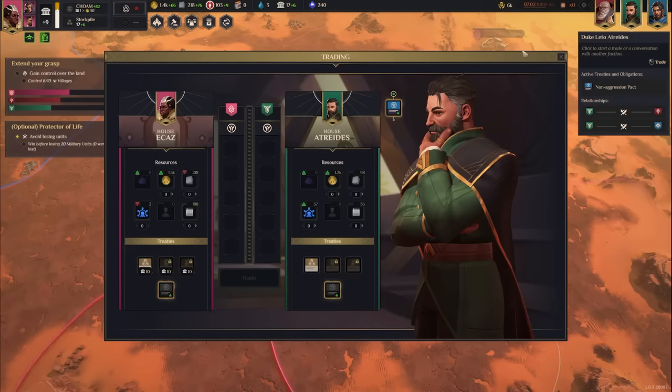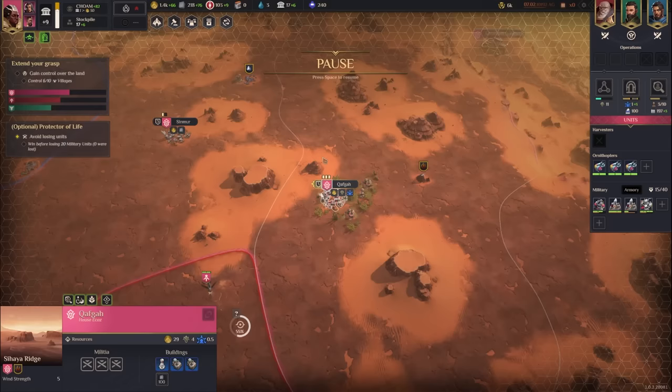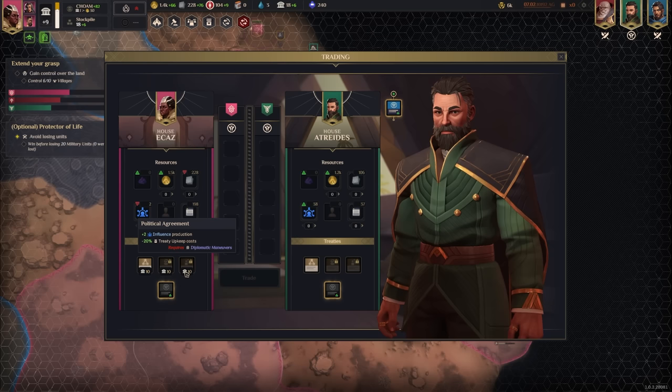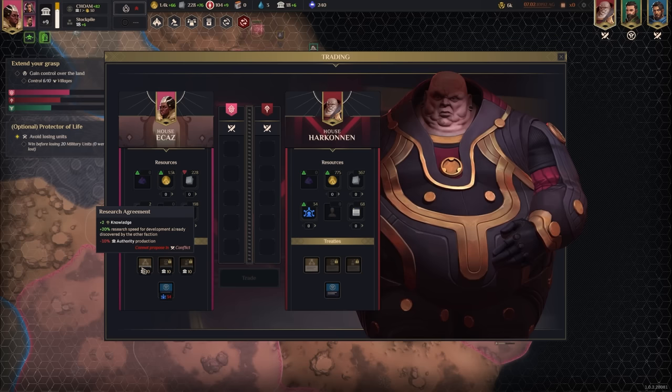House Atreides would like to trade and buy some plazcrete. I'll accept. I'll also talk to Atreides about a truce — they feel fairly positively about it. In exchange I could squeeze back 90 plazcrete. The truce gives plus five Lansrad standing after every council while active and opens the possibility for research agreements. We're in a truce with Atreides — and a research agreement would give plus two base knowledge plus a 20% bonus to research speed for developments already developed by them.